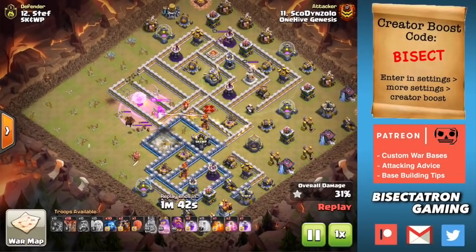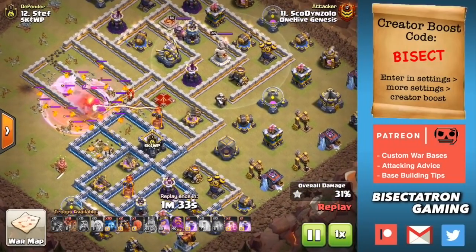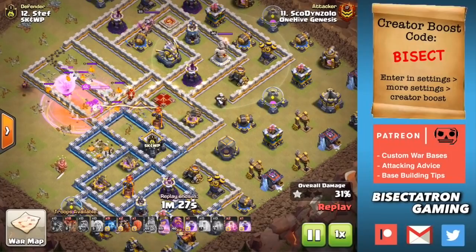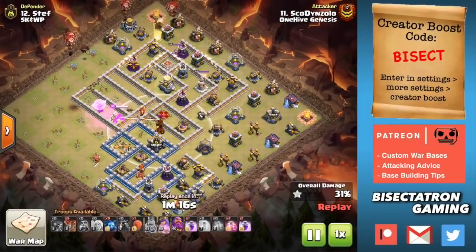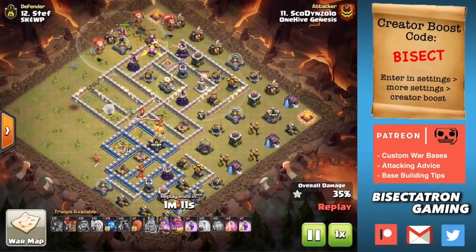The King does a really nice job — I think that's kind of overlooked here. The importance of the King creating that funnel, taking out all of these buildings down here, which is going to push the Queen deeper into the base. That's very, very important, and that's the main use of the King on this type of attack, because otherwise he's mainly just doing cleanup. There's not a whole lot else to use your King for on a Queen Charge Lalo, but because of that nice funnel she's going to continue through and actually target that Inferno next to get even more value.